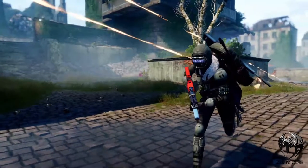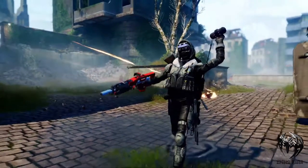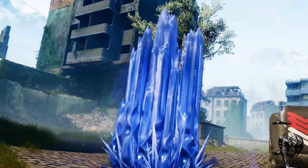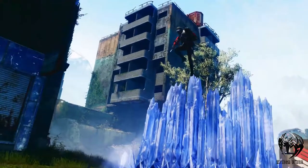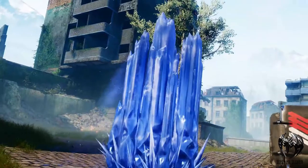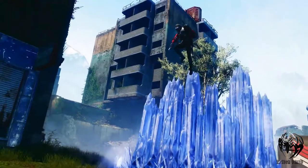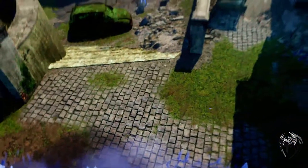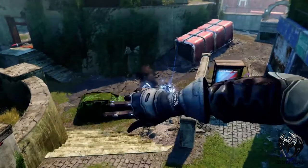Moving on to our next scene, we get to see some PvP gameplay on Widow's Court. We can see a hunter running, then he throws a grenade on the ground, and it literally builds a whole icy wall in front of him. This could be the same grenade we have seen in earlier footage, or could be a different one. Remember, there are normally three types of grenades to choose from with each subclass. Right after that, the hunter throws some icy knives at other guardians, and when the knives hit the enemies, it freezes them.